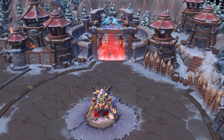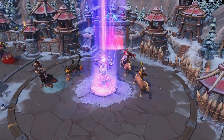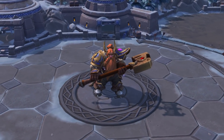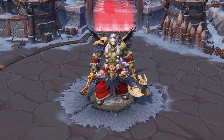Unlike traditional battlegrounds, Alterac Pass does not feature a structural core outside the Hall of Storms, but in its place stand the respective faction leaders for each side: General Vandar Stormpike for the Alliance, and General Drek'thar of the Frostwolf Clan for the Horde.